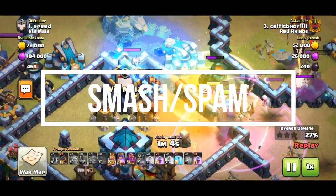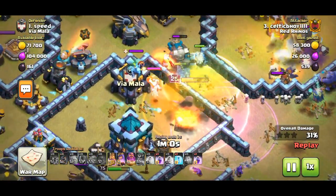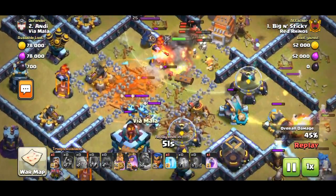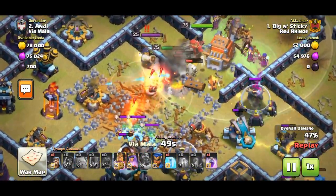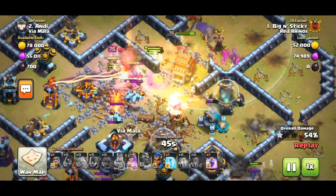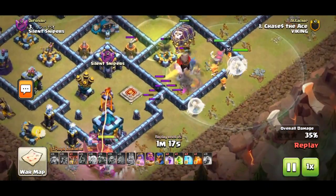When using a smash attack, you don't really need to worry about a damage CC, but you should make sure it doesn't lock on to a hero, especially the Grand Warden. You don't want to lose your tome and HP buff too early into the raid. The sheer amount of troops you have moving into the base at once makes it easy to get past damage CCs, since their damage is spread too thin to do any real work.